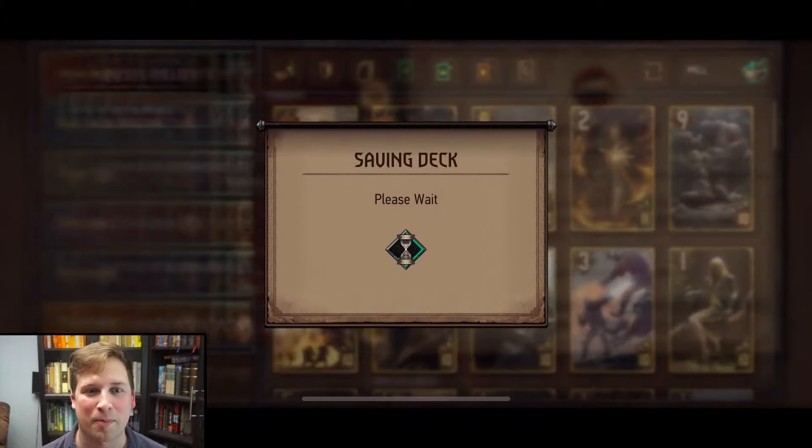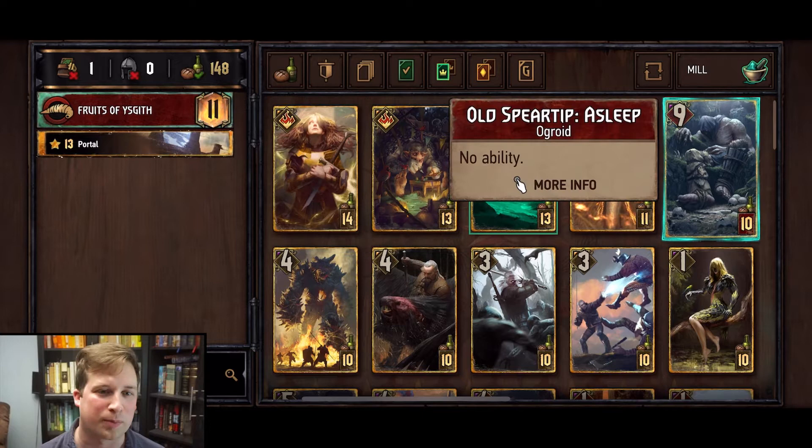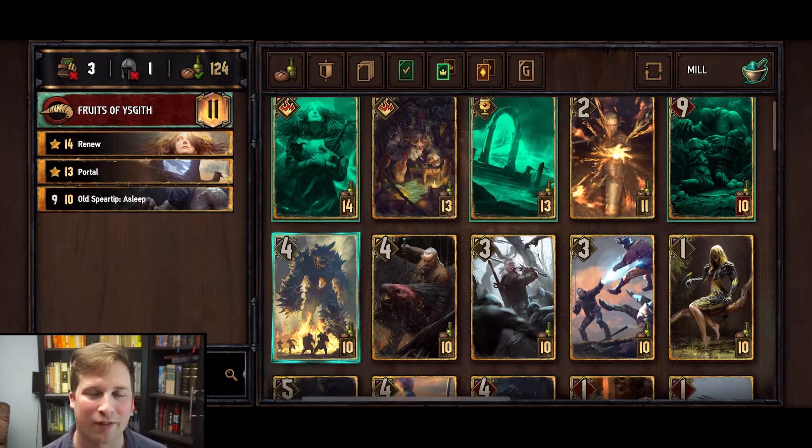So we're gonna get in here. I'm dropping down a few of these high-potency abilities — high provision costs — and I just want to see how many I can fill in and then backfill with other characters. Right now I've got Renew, Portal, Old Spear Tip of Sleep, and Osril. As I build this deck I'm gonna realize my provision count is a little high.